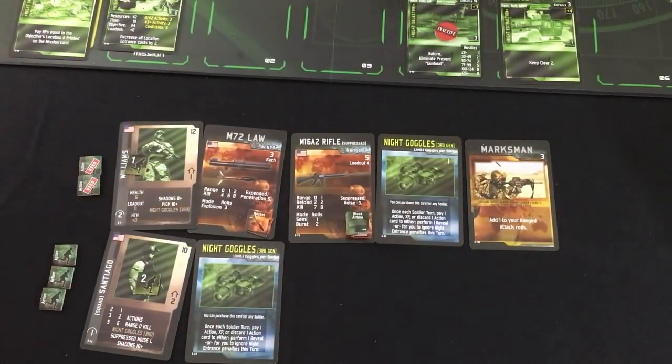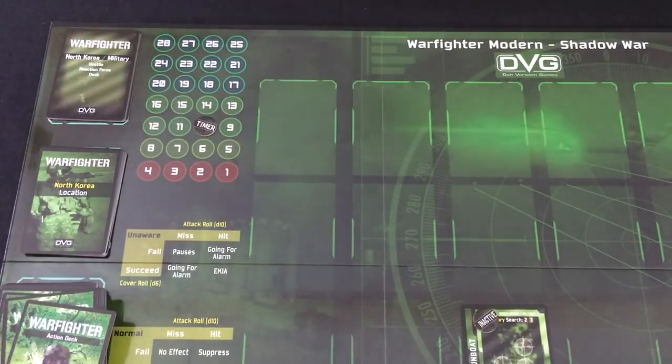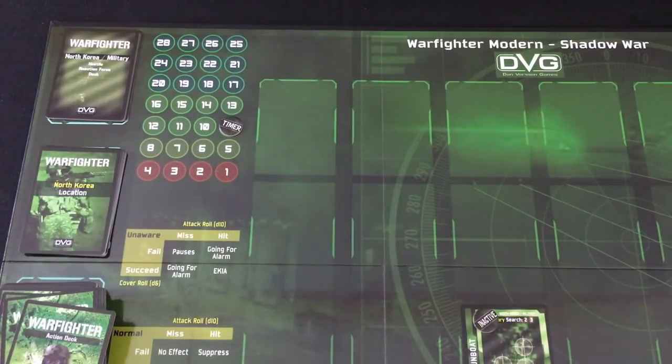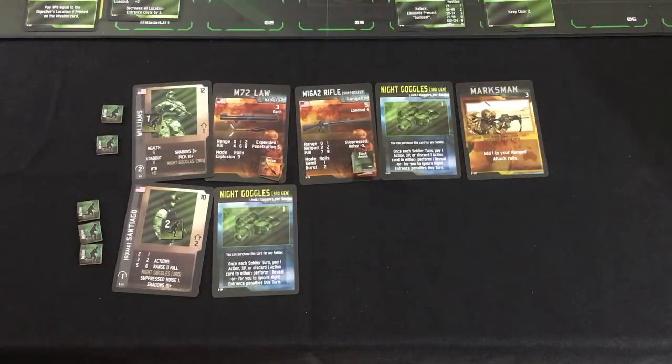There's not much for Santiago to do yet because I haven't placed a location down. In this case, we can skip the entire hostile turn because there's no locations for them to pop up on yet. So we just go down to nine time. Doesn't seem like we made a ton of progress, but I feel pretty good about that turn.